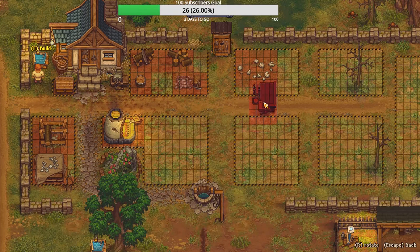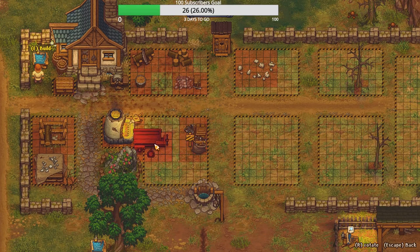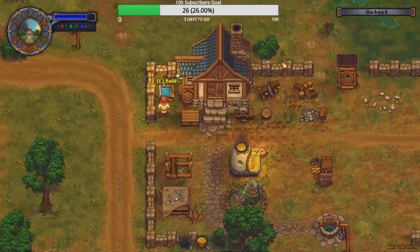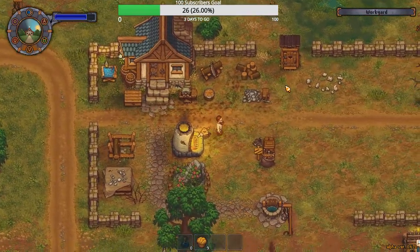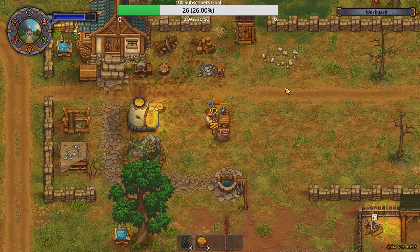I can make parts here. Go over here. Got my stonecutter workbench for wood. Can I rotate it? Oh, I can rotate it. But I can't put it there. No, let's just put it right here.